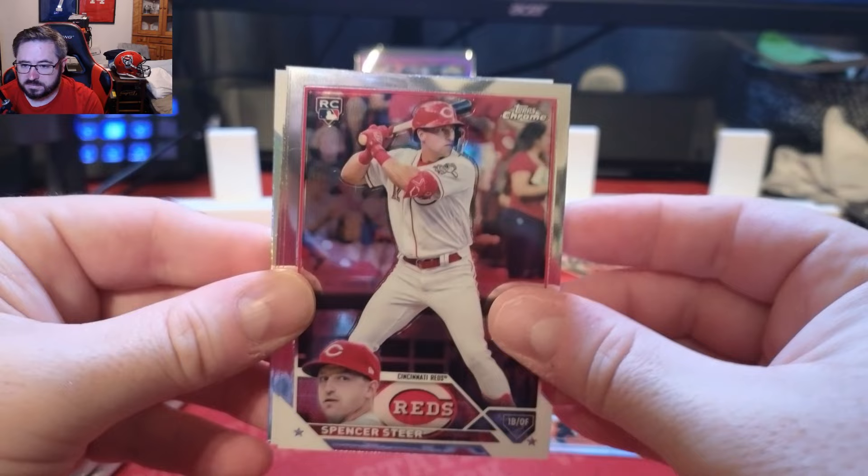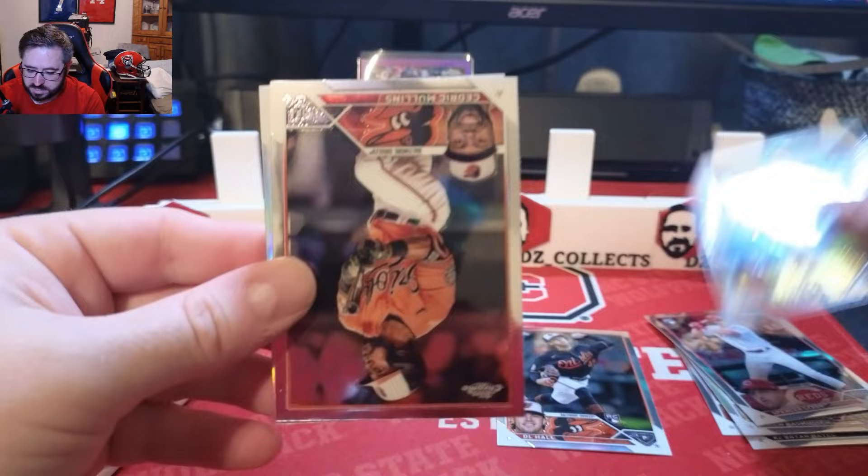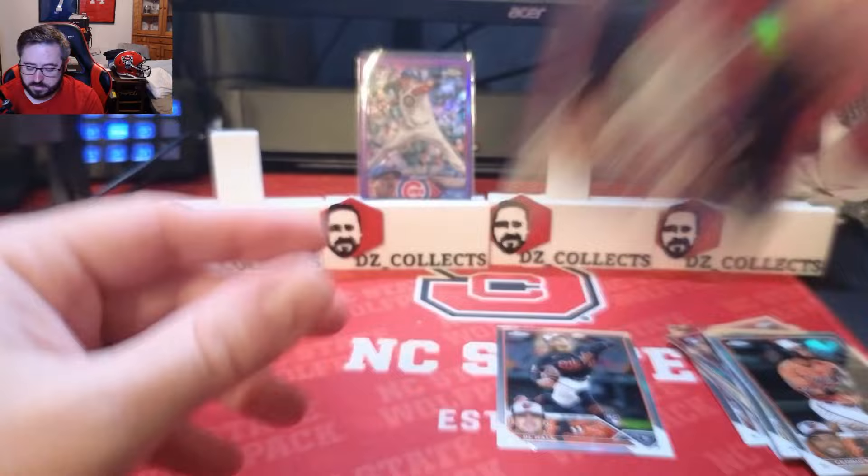Second pack: Spencer Steer — a good little rookie right there for the Reds. Joe Musgrove for the Padres, Cedric Mullins for the Orioles, and a Bow Nailer refractor rookie. That's a nice card.